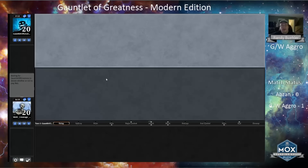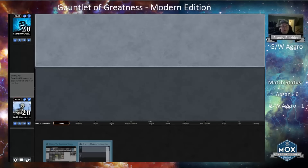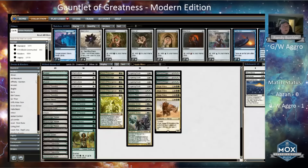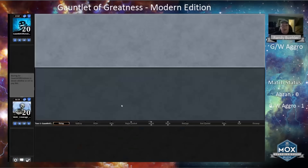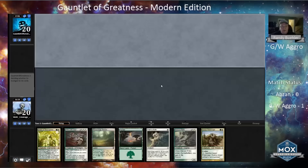I should have played Voice of Resurgence first because he could have had Slaughter Pact. I know the deck lists — he doesn't have a main deck Slaughter Pact, but he does have a main deck Dismember, so I think he had mana up. You're right, I should have played Voice first. My opening draw only has two mana but I'm on the draw. I have two two-drops, a three, a four, and a Path — I think I keep it.